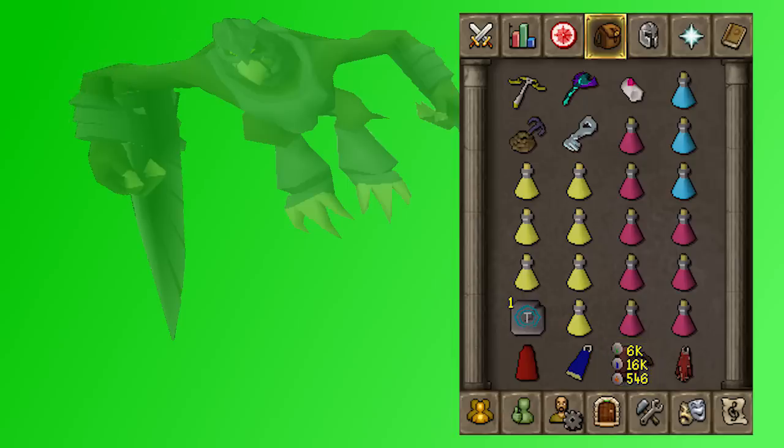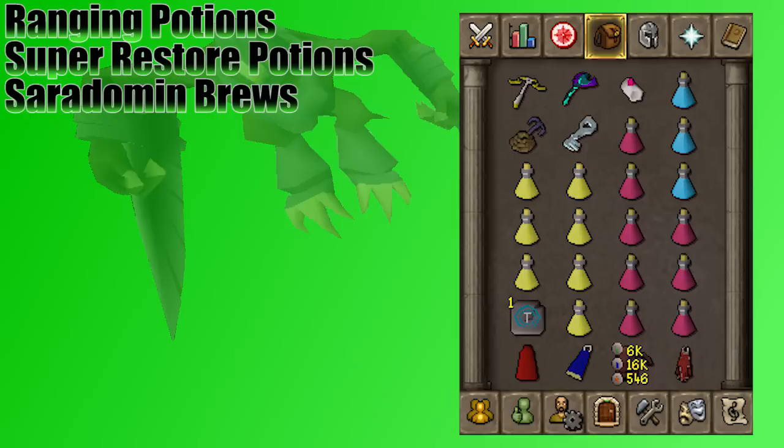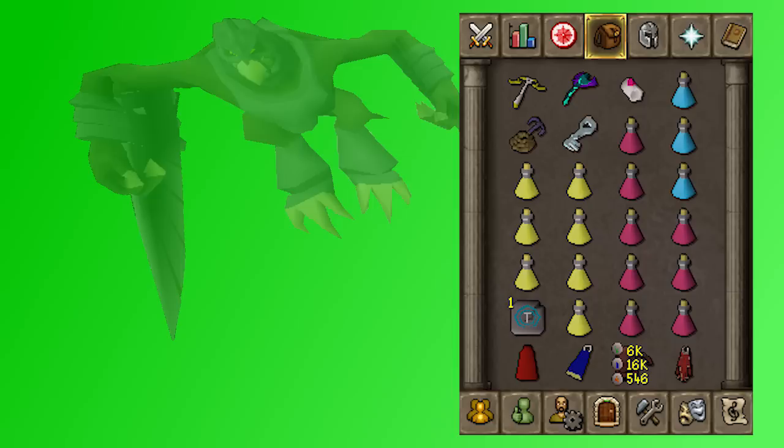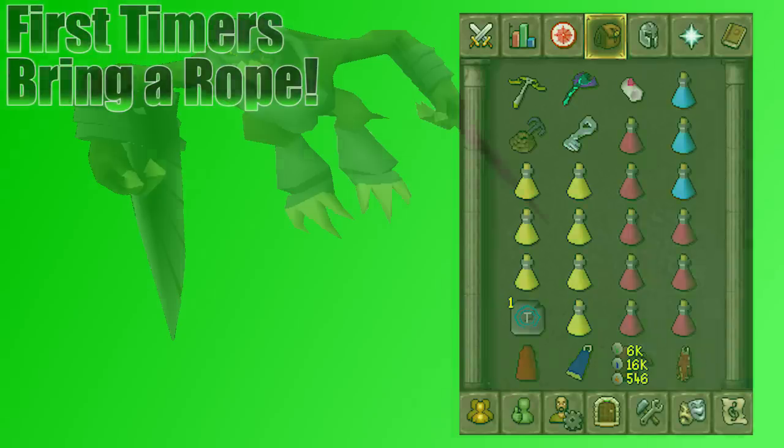Don't forget you also have your blowpipe spec to heal up on the minions. I bring a Bracelet of Slaughter with me to try and extend some tasks. Anytime you're about to kill Kree or a minion, you can throw on the bracelet quick — it might not count towards your task, giving you a few more kills on task. Right around 50 Arma kills is what you can expect from one Avansies task. For the potions, I have three to four ranging potions, about seven brews, and seven to eight restores. This ratio is likely to change as you get more comfortable. If this is your first time going to God Wars Dungeon, don't forget you need to bring a rope — only for the first time though.